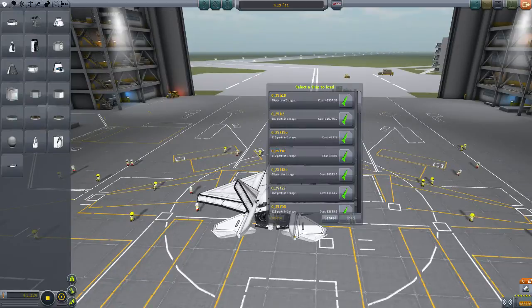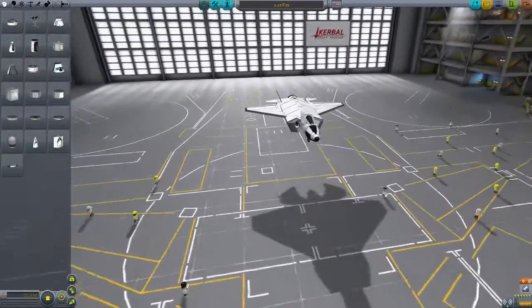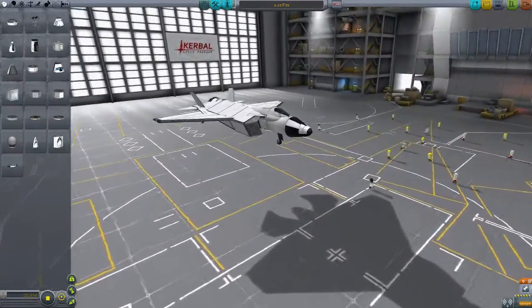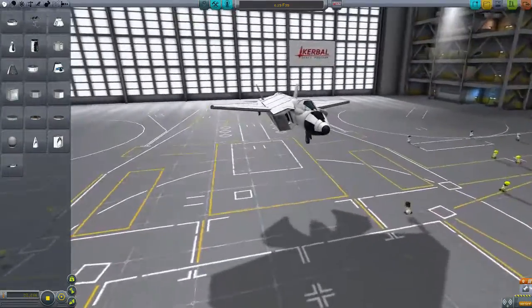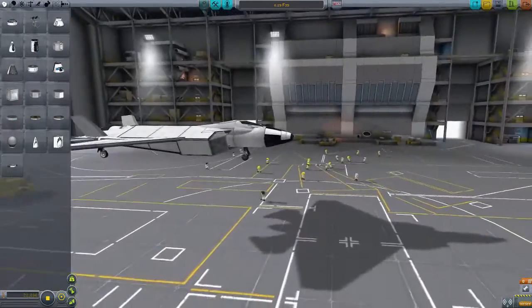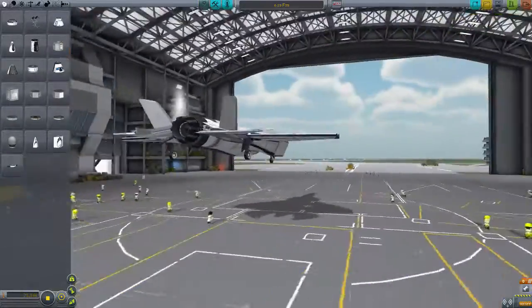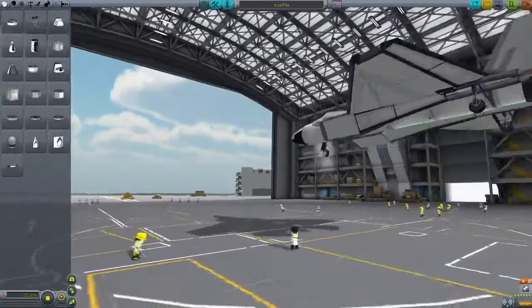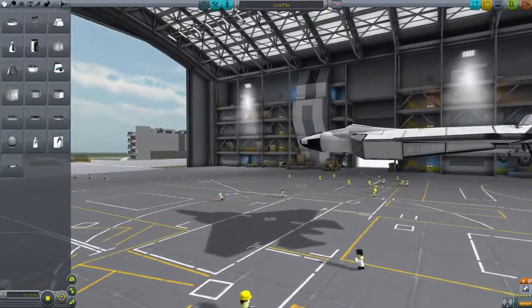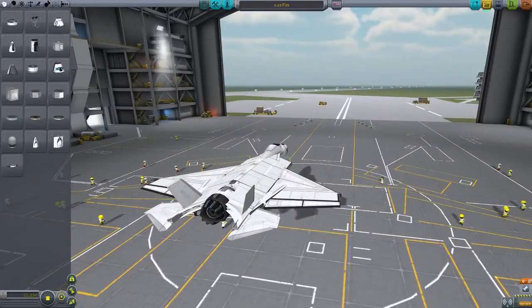The next one is the F-35. I don't really like the air intakes, but I couldn't find any other way to make them. Otherwise it looks pretty sweet — I tried to recreate the whole shape, and I think I succeeded pretty well.